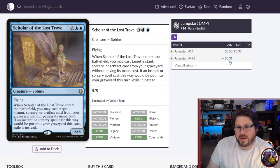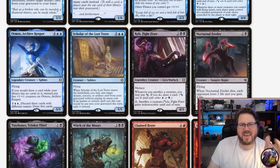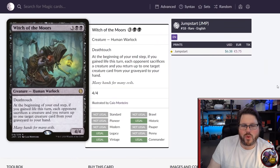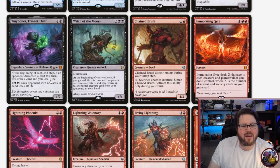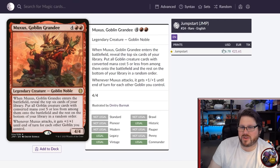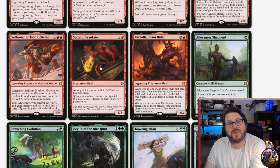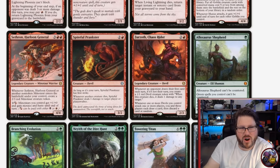Scholar of the Lost Trove is super cheap at $0.31 promo and can give you value in Sphinx decks. Kels is an interesting card advantage engine in Dimir. Tiny Bones is a mythic closing in at $30 — if you have a discard deck, you want it. Witch of the Moors is like a mini Shildred in Life Gain decks. Muxus goes in all Goblin decks and lets you cheat a ton of Goblins onto the battlefield. Sethan Hurlun General is for Minotaur decks. Spiteful Prankster goes in Aristocrats decks. Xurzoth Chaos Rider is a devil for Rakdos the Showstopper decks — it punishes extra card draw and is very good.